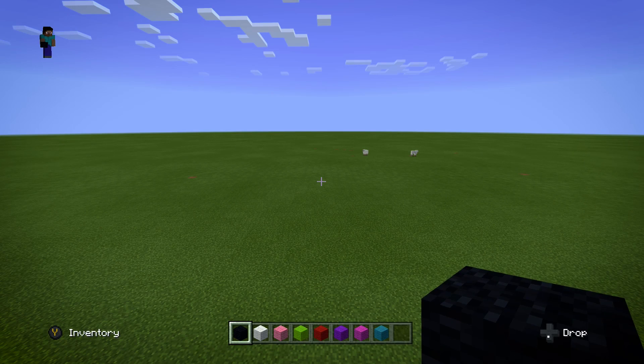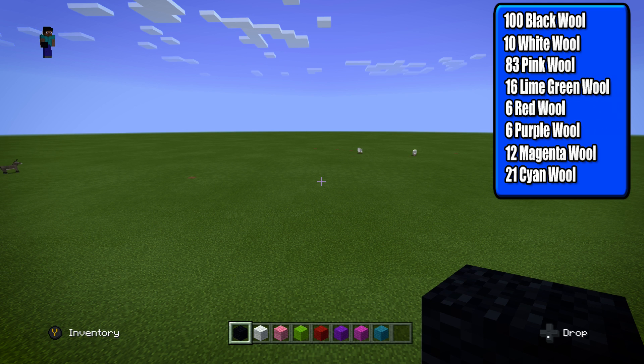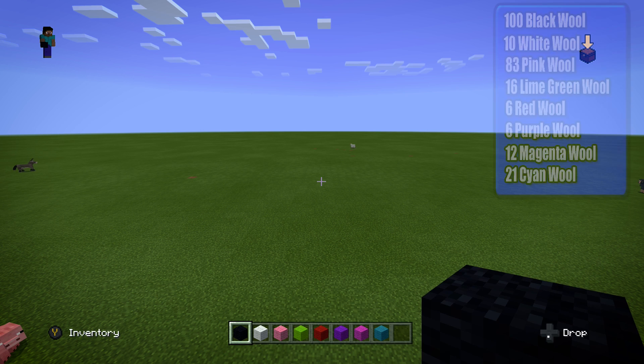Hey guys, what's going on? My name is Arbuckle, welcome back to another video. Today I'm going to be teaching you guys how to build Gary the Snail in Minecraft. All you're going to need is 100 black wool, 10 white wool, 83 pink wool, 16 lime green wool, 6 red wool, 6 purple wool, 12 magenta wool, and 21 cyan wool. Without further ado, let's jump right into this build.